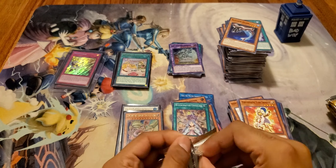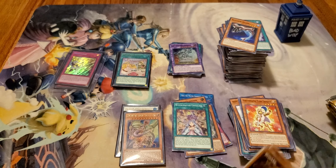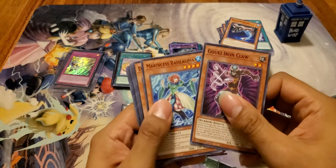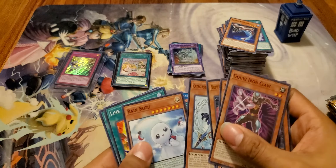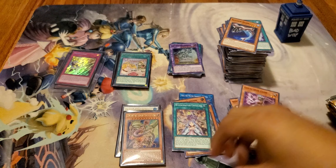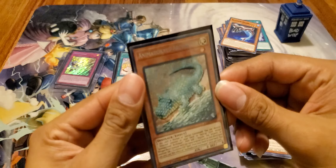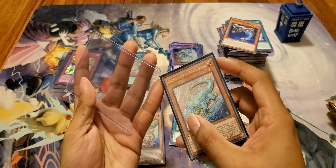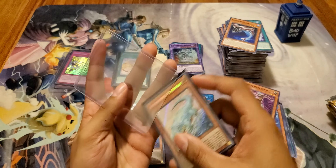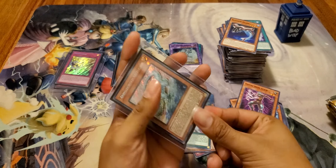Either it's gonna build up to the Starlight Rare, or I'm not getting one at this point. Bubble Gator — okay, not mad. I like him. He's adorable, just looking in a bubble. There we go.